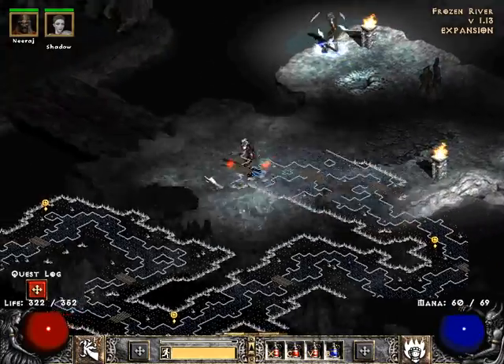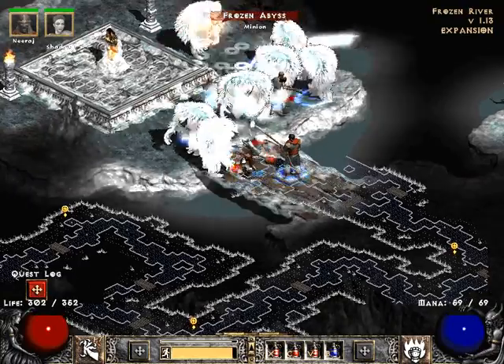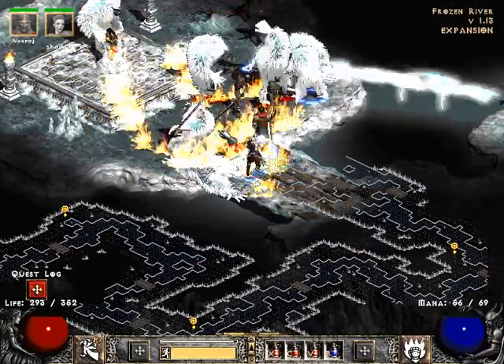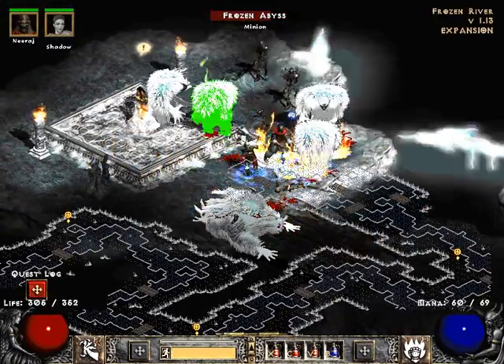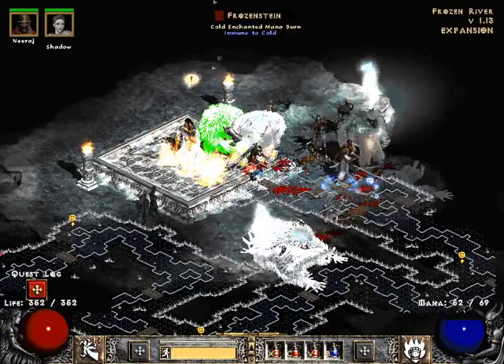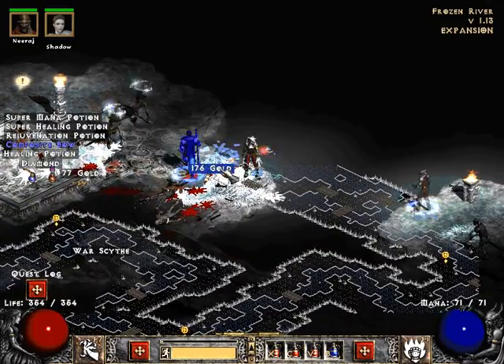I'm going to use Burst of Speed before heading in. Here we are — we found it! And as you can see, there are the Abominables: champion uniques. It looks like they are fairly susceptible to my fire damage, which is awesome. As you can see, they are also cold immune, so it's good that we're using fire.